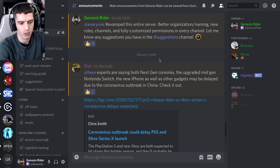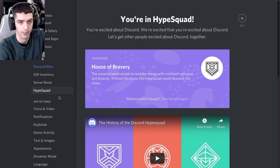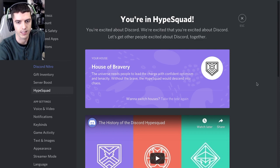In Discord, just simply go down to this little gear icon next to your name to view your user settings. You're going to click on the HypeSquad button on the left. If you don't see it, that means they're currently not accepting applicants. Somewhere in this area, you will see a 'Take a Test' button.